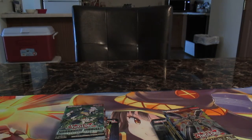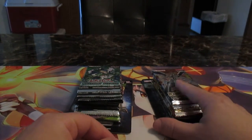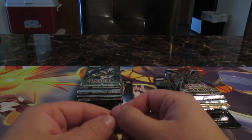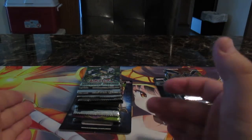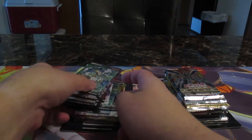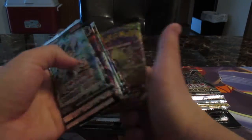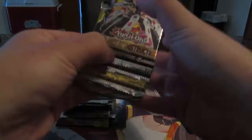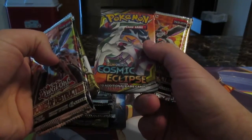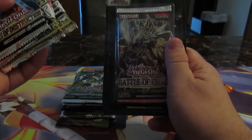Hello everybody, welcome back to the episode. Today we're going to do a pack opening, starting off with these little mystery packs. I got a bunch of the newer sets collection and decided to do another mystery pack opening. So we have these collections from the mystery pack, a Pokemon pack, the new Grind Craters, flame destruction, Battle of Chaos, Cosmic Eclipse, a Flame Destruction mega pack 2021, and a Battle of Chaos blister pack.